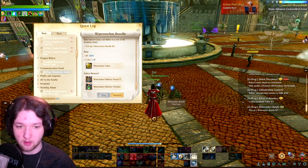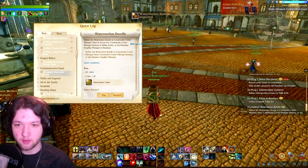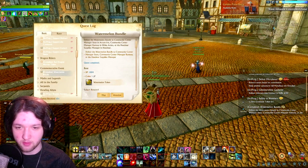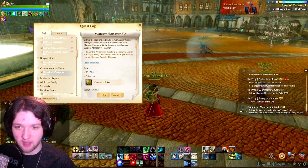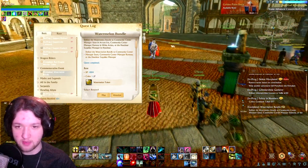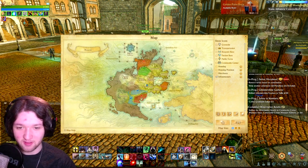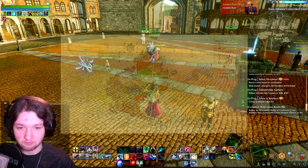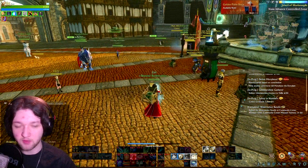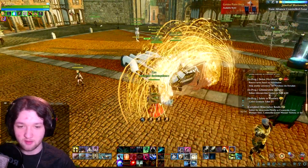We just need to pick up a watermelon bundle and deliver it to the community center manager. It looks like the options are community center manager Ramsey in White Arden, or the Heedmar Supplies Manager. We're going to go to White Arden because everywhere else is quite far. It's a good thing I've got the Rampage Chroma — if you don't have one, you're going to have to use a donkey or something else.